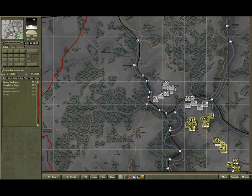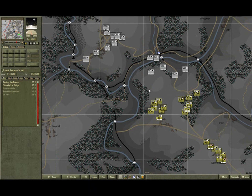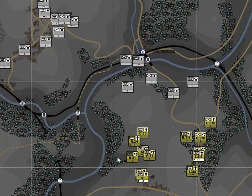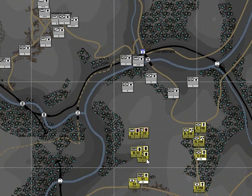Zoom into the action and let the game run at normal speed until the assaults start. Hit the pause button or the spacebar and you can see here that the assaulting units are now in assault. They have the big fat arrow, the assault arrow.